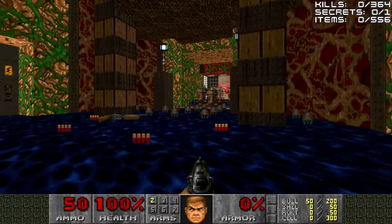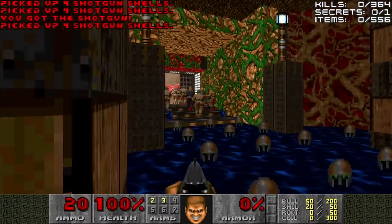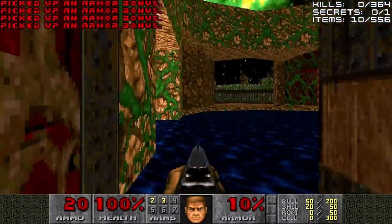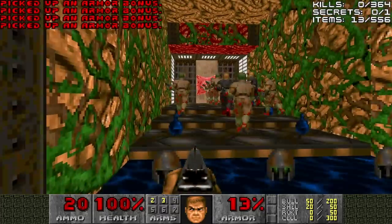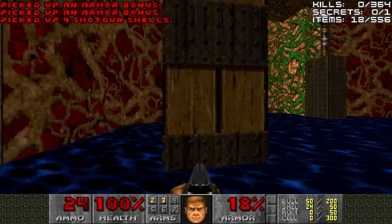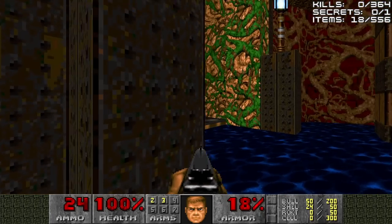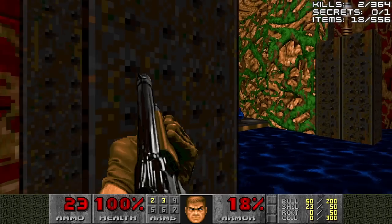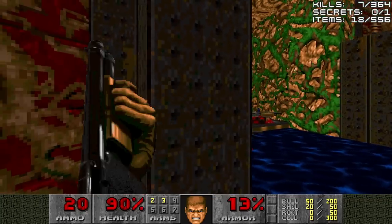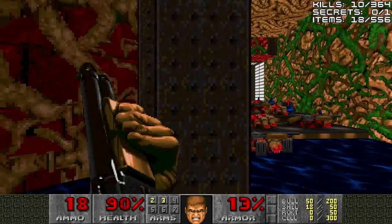We'll start by grabbing the shotgun, shells, and the spiritual armor bonuses all around this area, making sure not to interact with the backs of the zombies. They will turn into angry zombies right now. And everybody woke up in the map — that's kind of what we want.